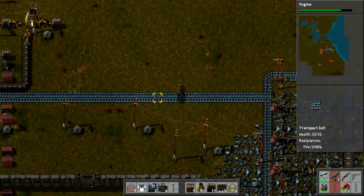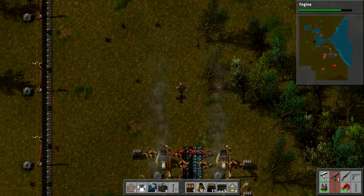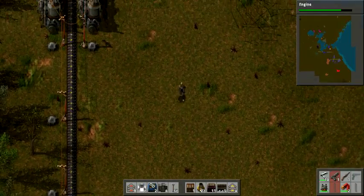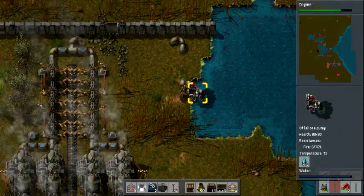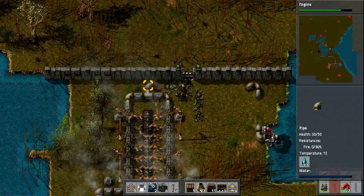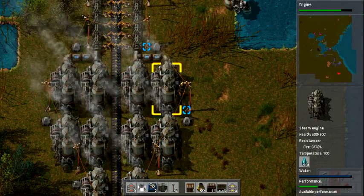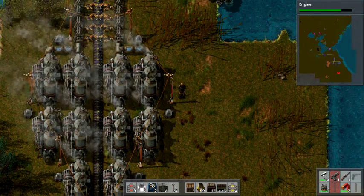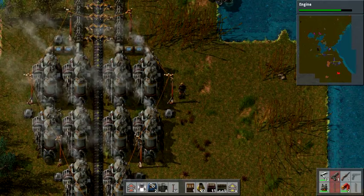First things first - these machines run off of electricity. My electric plant is up here. It needs water, which gets transported through pipes. It goes through boilers, becomes steam, shoots out the steam, and that makes the electricity. So you need these poles - like the poles you see on the sides of the road. Only there's no roads, unless you count my conveyor belts.